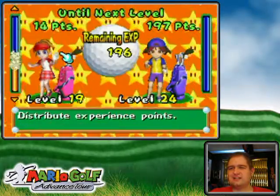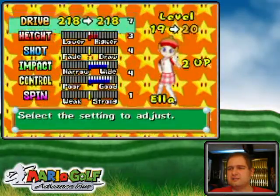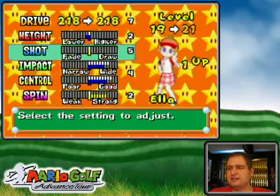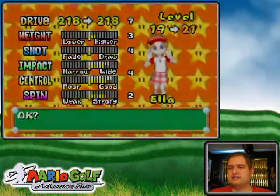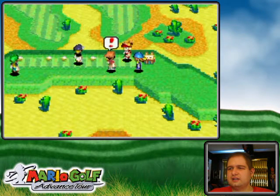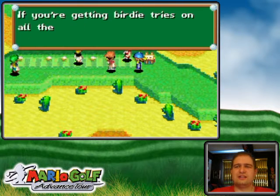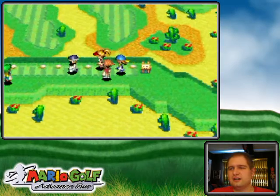Now I can level her up. It's been a while since I've leveled her up. My spin stat was getting weak there. I'll increase the height as well, because height really helps — and height is really good in real life golf too; it really helps the ball stop on the green.